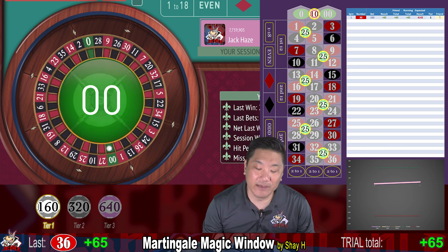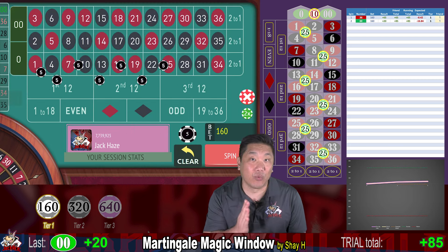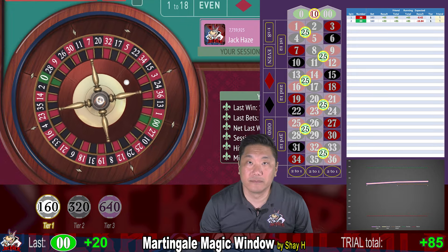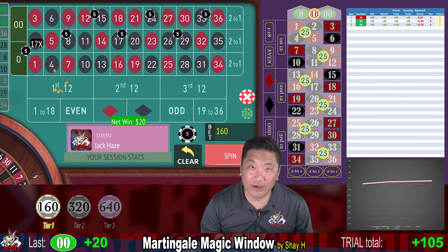Double zero — that's actually a win. We win $20. Since we're Martingale-ing, our three betting tiers are $160, $320, and $640. Another double zero — nothing sweeter than a repeater. We win another $20 and we're up $105.